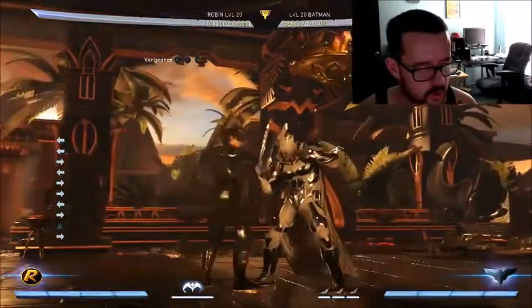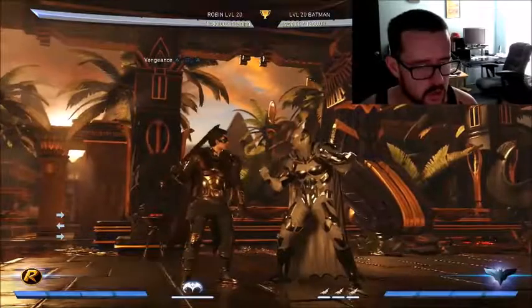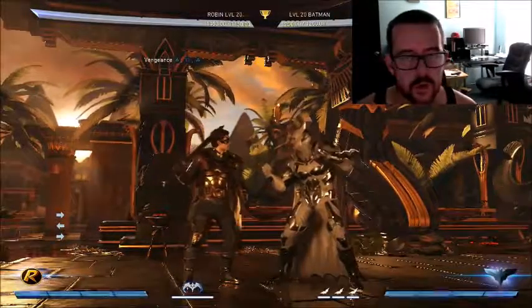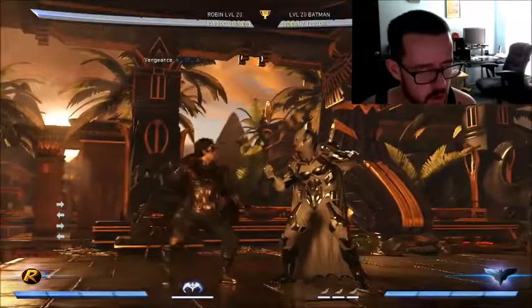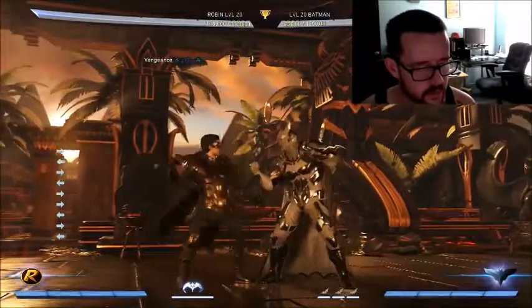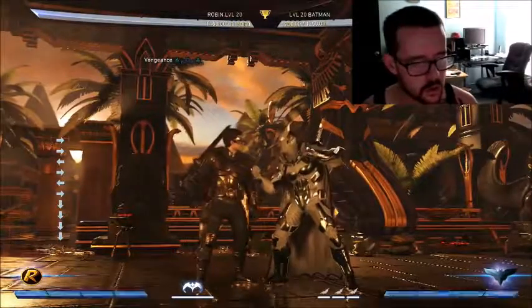If you pick Atrocitus, go into his throw-up move which is back-forward-2. That's your safe confirm and pressure tool, and if you meter burn it you get plus frames or whatever. Anyway, hit confirming is basically: you don't commit to your special move until you see one of your attacks actually hit.